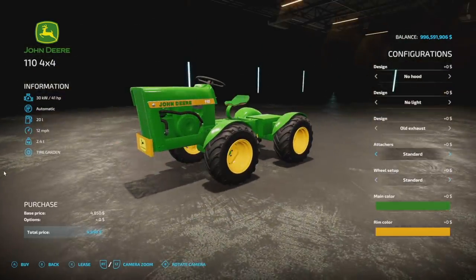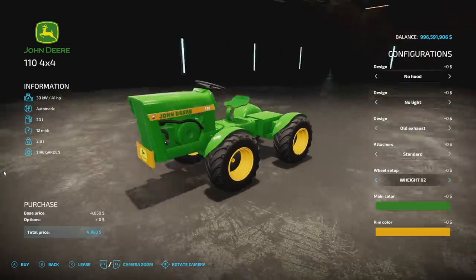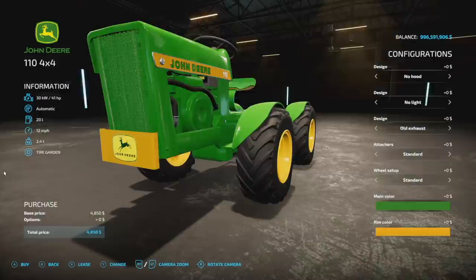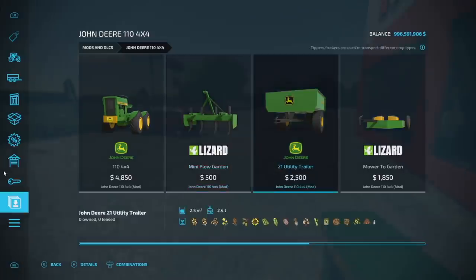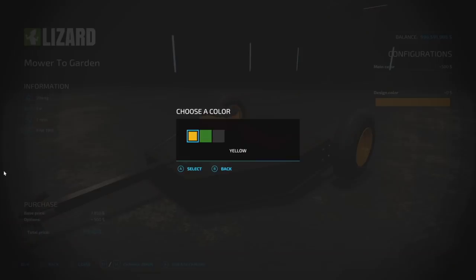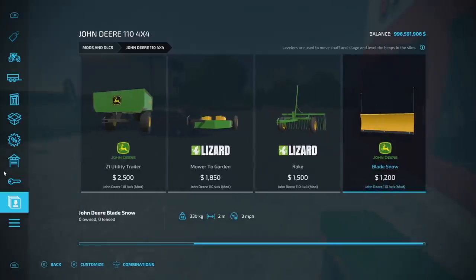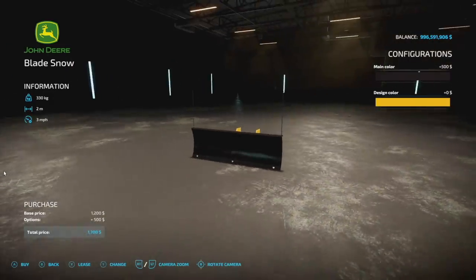For wheel setups you've got wheel weights, standard wheels, and duals as well. The wheels look de-branded. The main color option is actually the grill color, and there's a rim color. There's also customization for the mower which changes up the entire thing, some color options, and you can change up the snow plow on the front as well. Not too bad overall.